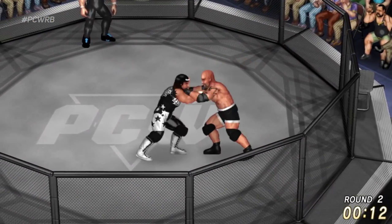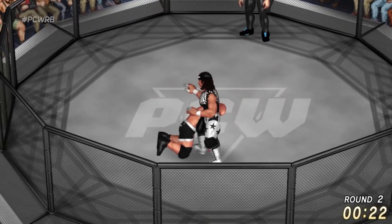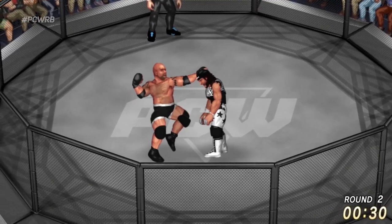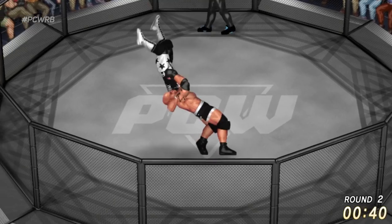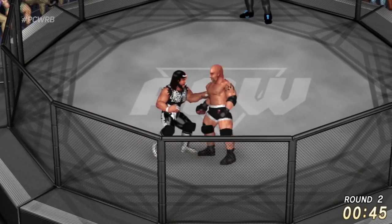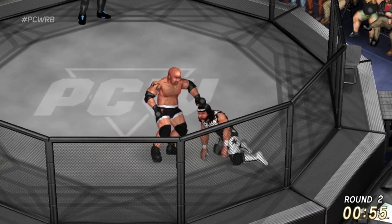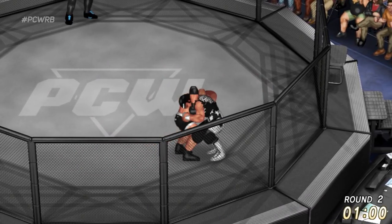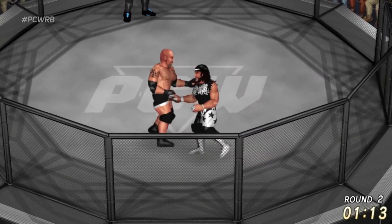A dragging corkscrew from Goldberg — down goes Goldberg as Randy Savage looks to follow up. That punch just floored Goldberg. How much more does this man have in the tank? How much more do either of these men have? These matches go to round number two — whoever wins is going to be a little more winded in the next couple of rounds. Belly-to-belly — down goes Randy Savage.